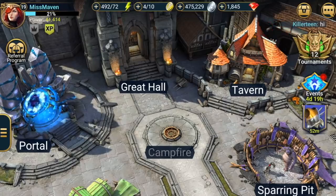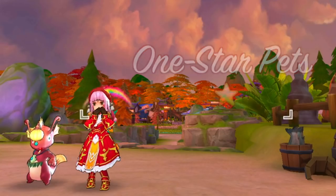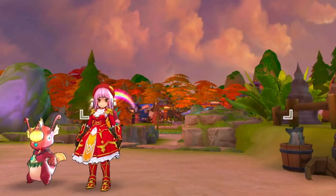Alright, without further ado, let's begin. Let's start with the new one-star pets. There are two pets which can be captured in the field and two pets which can be obtained from quests and other events.